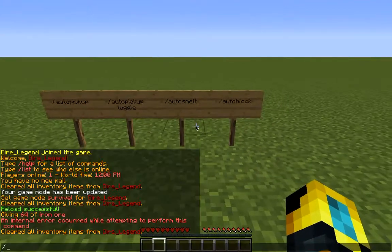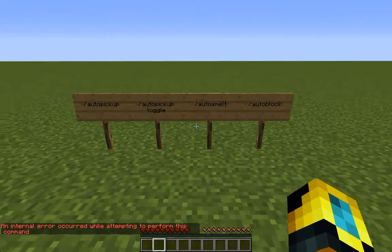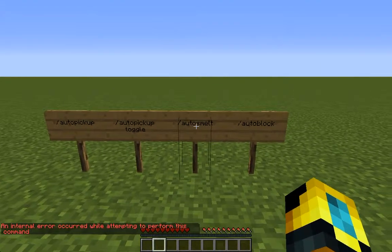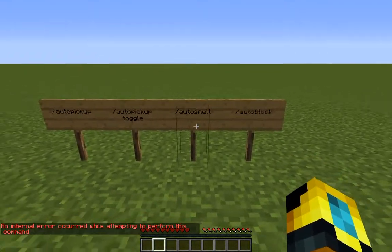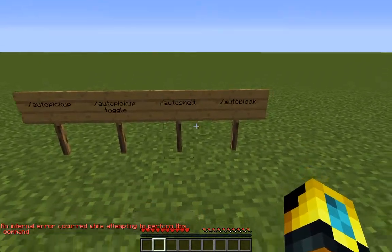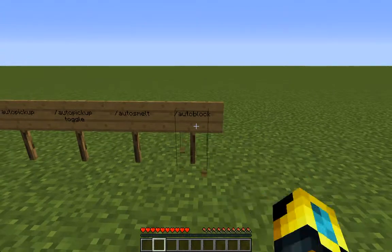Like I showed earlier with the auto smelt — if you type slash auto smelt, it's also having problems, but this should work for you. This will toggle whether blocks are automatically smelted when they go into your inventory, like gold and iron and that sort of thing. The last command is slash auto block.